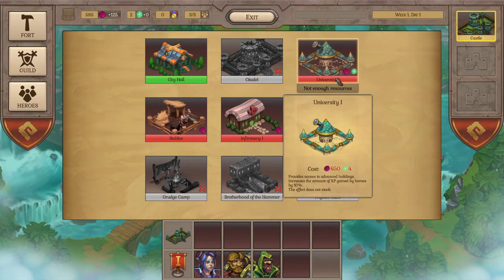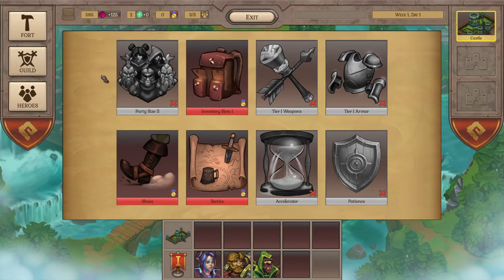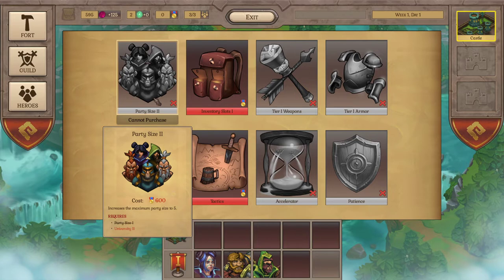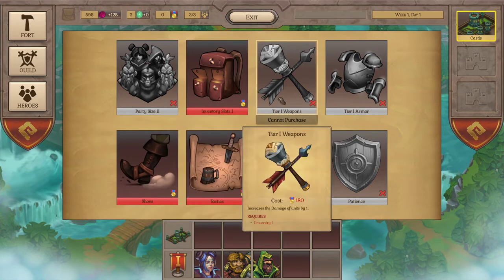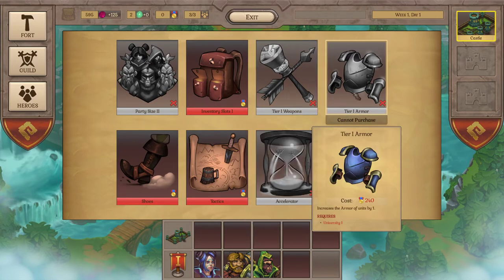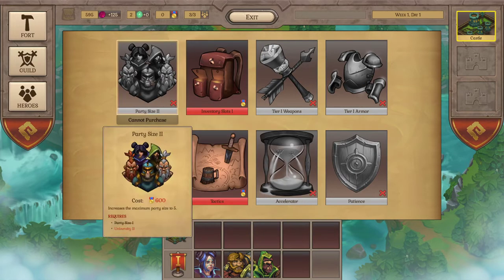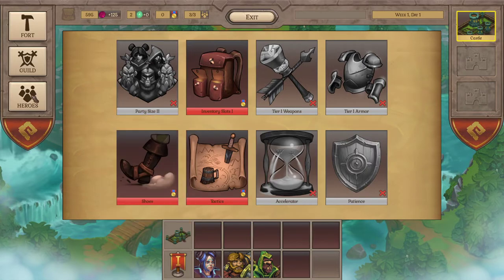The university is important because 10% XP is a good amount - the more XP you get, the faster you level up, the faster you can beat tougher monsters. For guild items, I'd get the inventory slots a little later. Get the university first. Armor is a good priority too - look at the price difference, 180 versus 240, not too far apart. You want more DPS but also need more survivability.